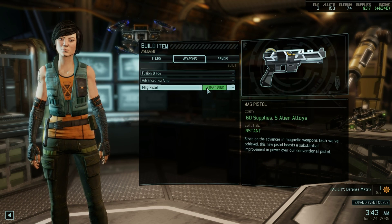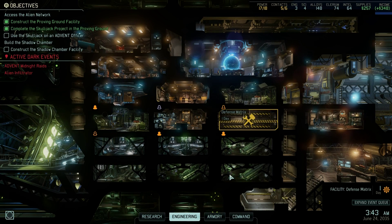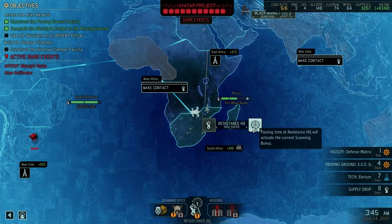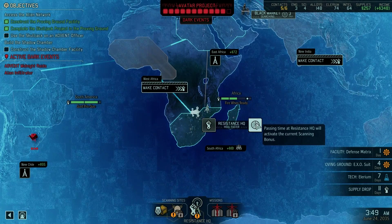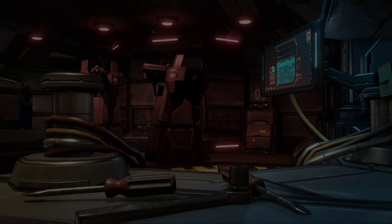That has the ability of setting fire to the enemy. A mag pistol - I'm going to go for that because it will make the pistol of our snipers a lot more powerful. And I am building the defense matrix as well. That will help in preventing a ground assault on our spaceship. So I'm going to heal faster here. Defense matrix now built. Sweet.